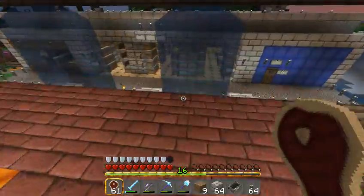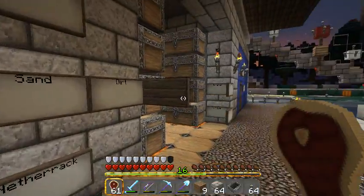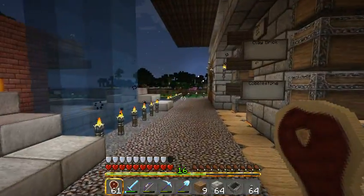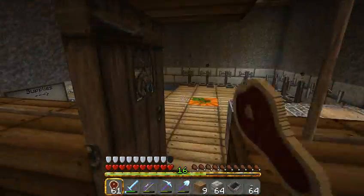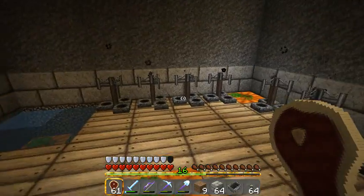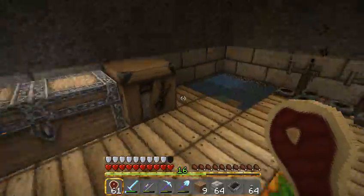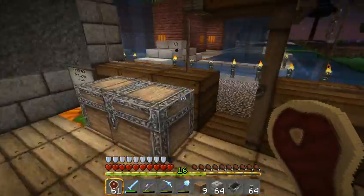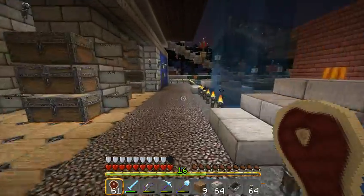The most useful part of Standing Wave for you initially is the Sparkle Mart, which is this large building directly next to Standing Wave. It has three sections. The first section is the Alchemy section. It has brewing stands, water, and basic brewing supplies, so you can make potions here of various sorts. For the more exotic ones, you'll have to get additional ingredients.